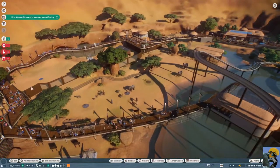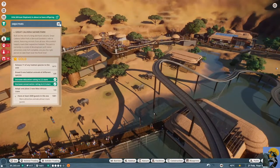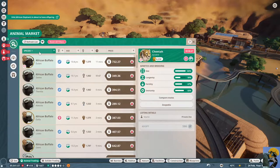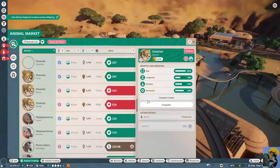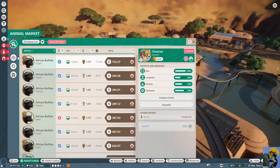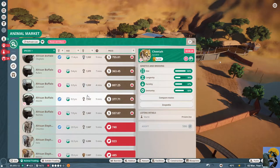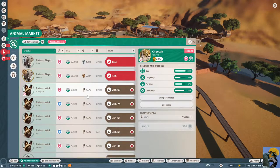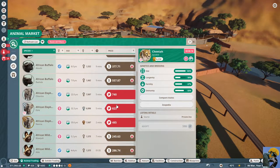The elephants are about to have offspring — terrific. I wonder why I can't get any more West African lions. There's just none available right now. Let's start getting some animals with high appeal in — see if we can buy any.